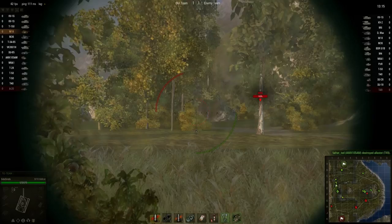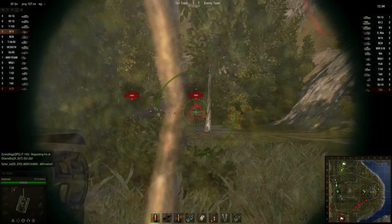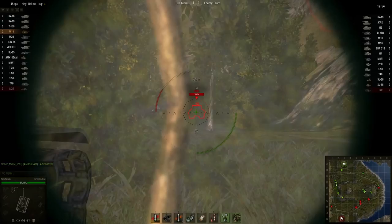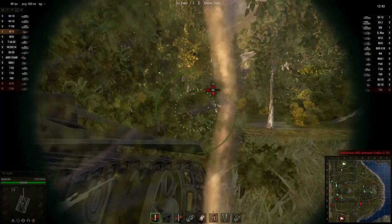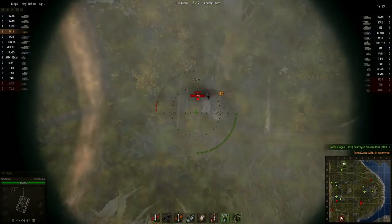No dice. Alright, that looks like an M36 — I'm going to switch targets. Waiting on the reload. Bouncing on the M36, not too happy with that. He's behind a rock now. I'll scold my crew when I get back to the garage. I was aiming for the artillery piece but we took out the TD — that's fine by me, I'll take it.